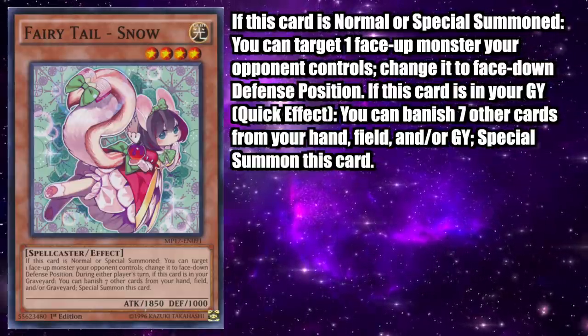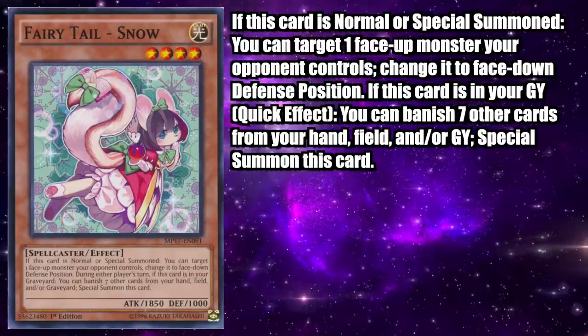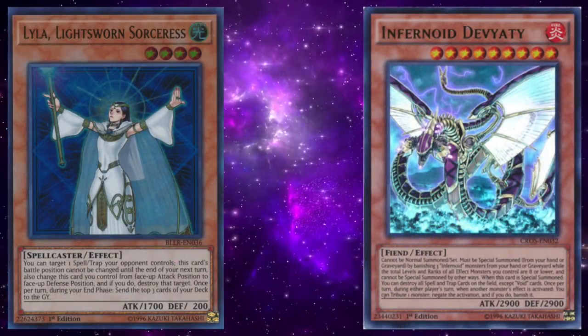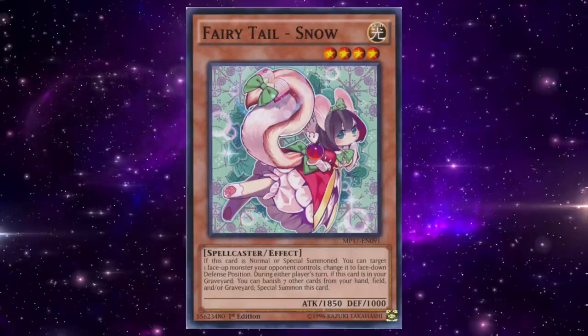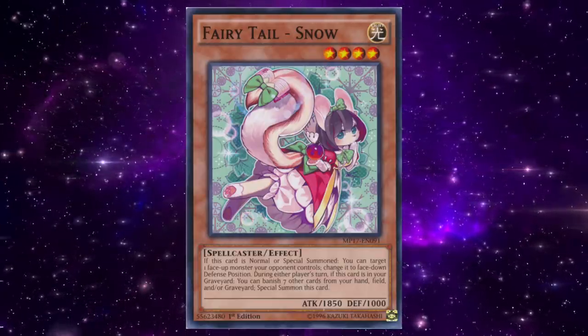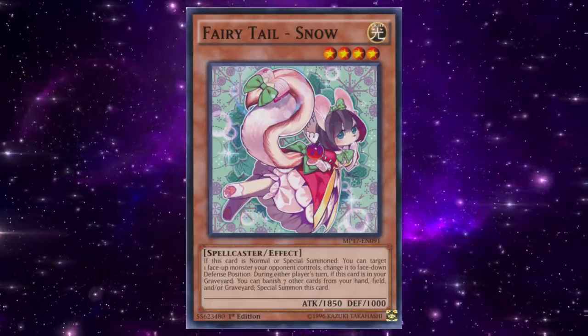Decks that can easily load up the graveyard, such as Lightsworn or Infernoid, were primed to abuse a card like Snow, especially when a card like That Grass Looks Greener was still legal. Similar to most banned cards, Snow can even be used multiple times per turn, providing multiple forms of disruption during the opponent's turn and shutting down effect monsters with ignition effects, synchro summons, xyz summons, and link summons in the process.